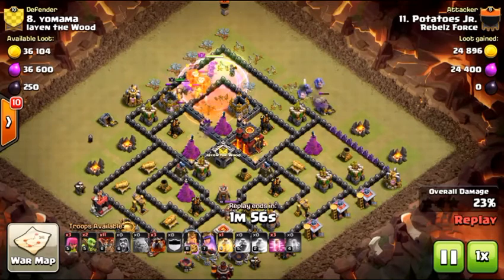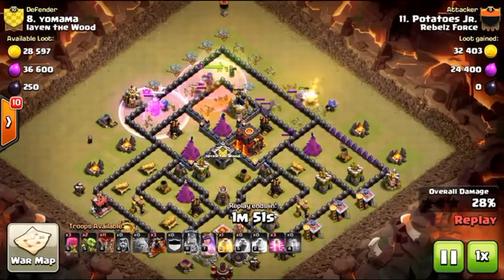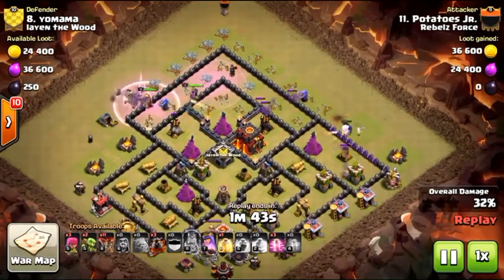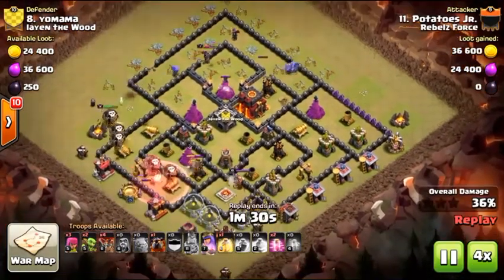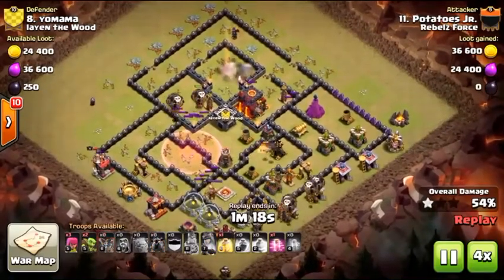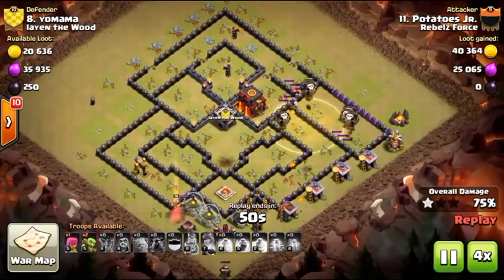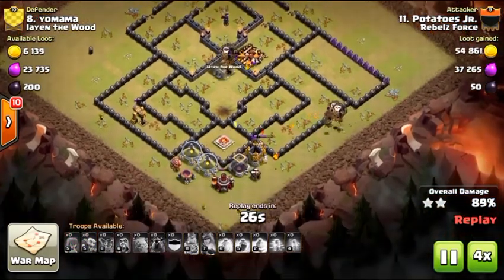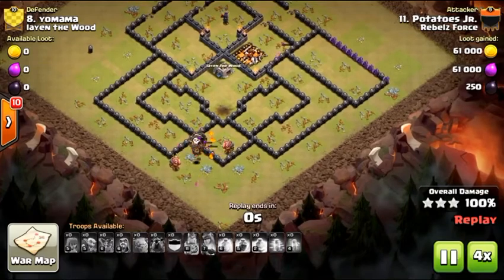The king does decide to come back because of the kill squad, but the bowlers are going their own way. We've got three lava hounds tanking the four air defenses — I think the queen gets one or two of them, and a bowler as well. There she goes. Starting the LaLoon portion: loons behind the first hound, the second, and the third, pushing them along with heals. Lower-level teslas help; two hounds haven't popped yet. The loons handle the rest of the base with a couple pups — not a problem. Very nice.